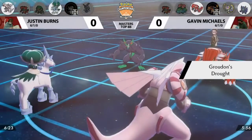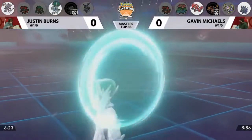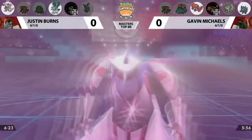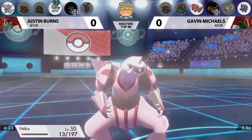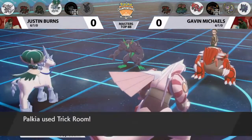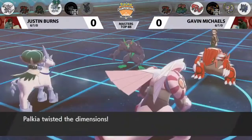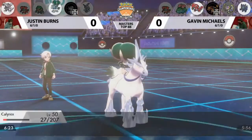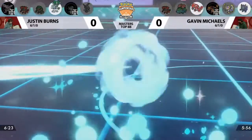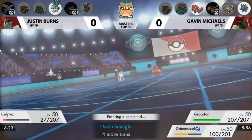Drought boosts Fire-type attack damage while the sun is up. Calyrex protects again — Justin thought Moon Geist Beam was going into that slot, but Gavin switched out. Grimsnarl's Spirit Break into Palkia brings it down to 13 HP, lowering its special attack. Palkia doesn't go for Hydro Pump though — instead it goes for Trick Room. Gavin gets away with switching Groudon into the Calyrex slot, a bold play that paid off. Calyrex needed that speed advantage — there was no way it was attacking otherwise.